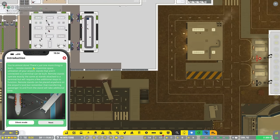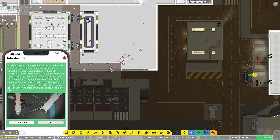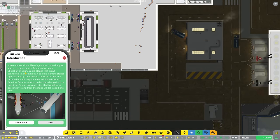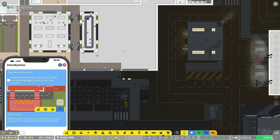Anyway, we're almost done but there's just one more thing to learn: remote stands. To maximize space utilization of your airport, stands that aren't connected to a terminal can be built. Remote stands operate exactly the same as terminal stands but require a few additional steps to function. They can be placed anywhere on the airport's land, but remember that transferring passengers will take additional time. We need an airside shuttle bus stop and make sure passengers can access it from the terminal.